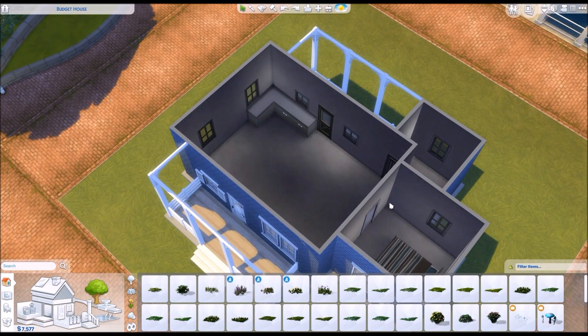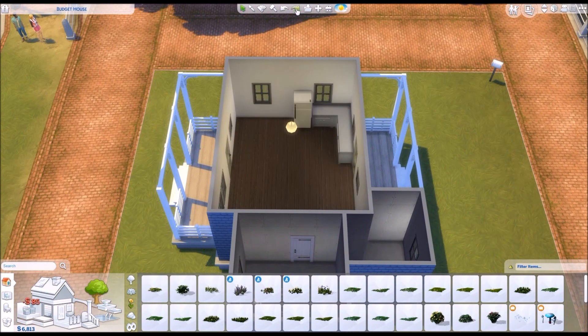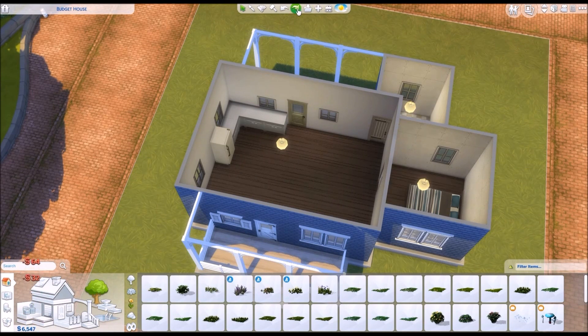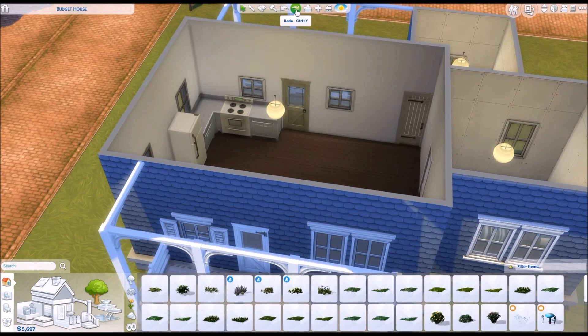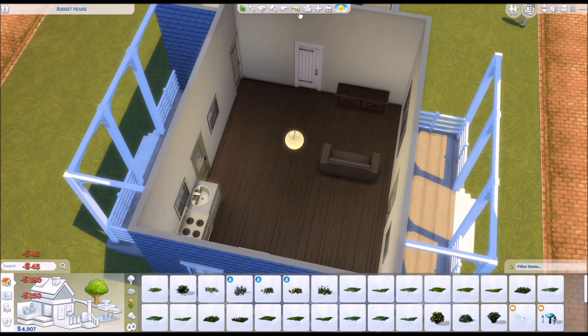So here you have the bedroom. This is going to be the bathroom. Then I decided on what kind of kitchen I wanted to use. I tried to use different furniture than I did the first time because I had a slightly bigger budget, and I just don't want to keep using the same objects over and over again just because they happen to be cheaper. I also wanted it to look a bit nicer. Here I put the window up slightly because otherwise the stove blocks the window — I always think it looks really weird if anything blocks the window. So why would you do that in the Sims? That doesn't make any sense to me. So I just added a table here, some chairs, then a couch and a television.